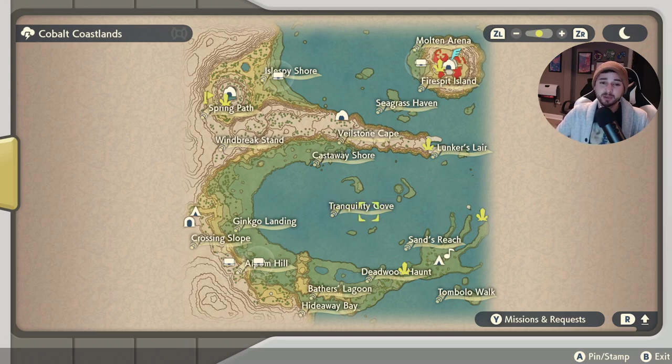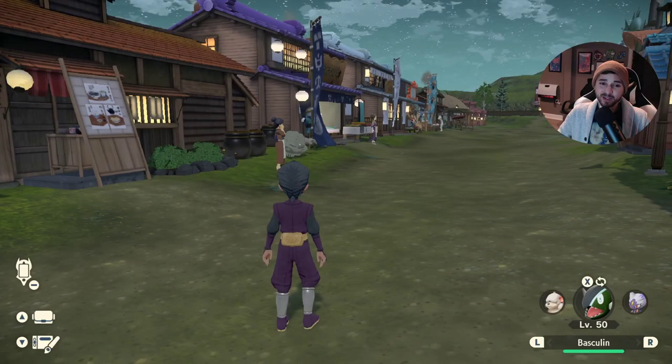You catch Basculin in Tranquility Cove, the Sleepy Shore, and in the top right-hand corner of the map. This is in Cobalt Coastlands. That's how you get your hands on one.